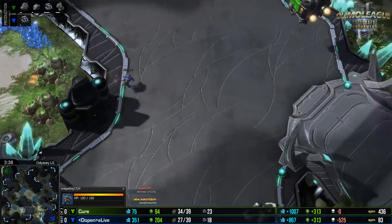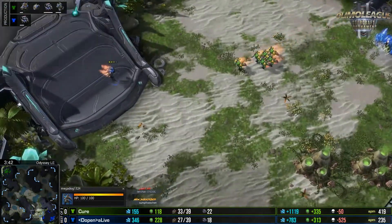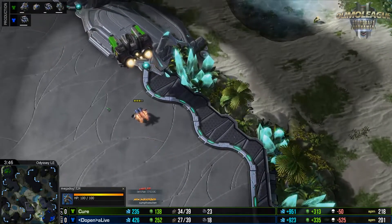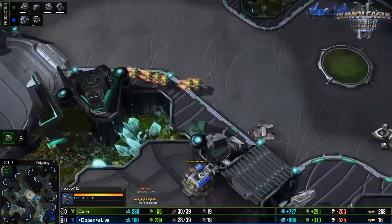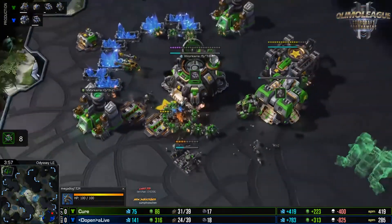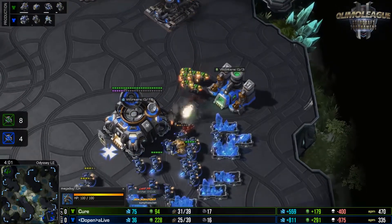That cyclone did do a lot of damage — Cure didn't realize it all the way across the map. These reapers get back in here, delay the command center, kill more SCVs. This is enough reapers to kill a cyclone if it pops out, so he's got to either do a ton of damage on the other side of the map or just die.